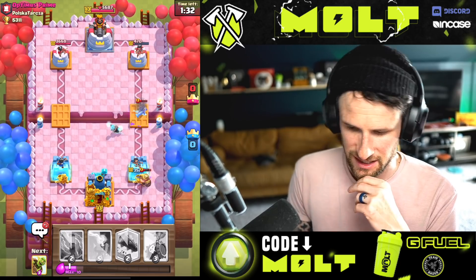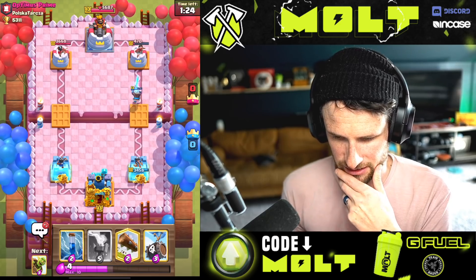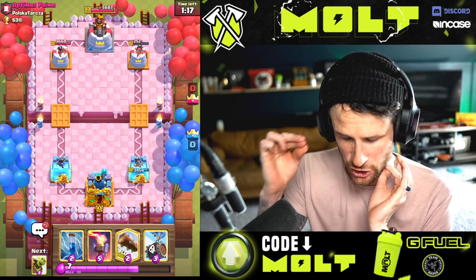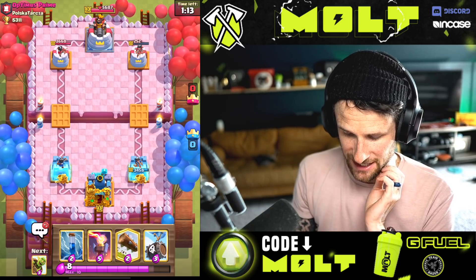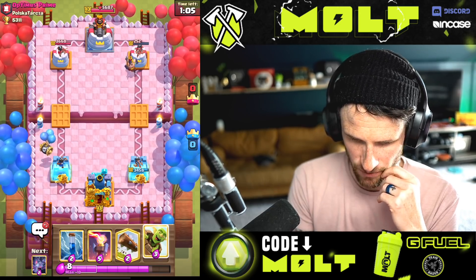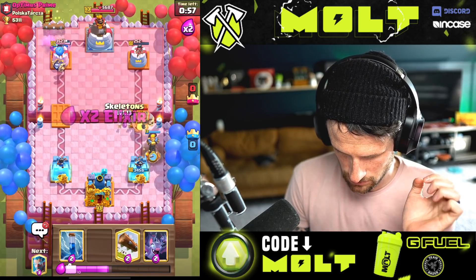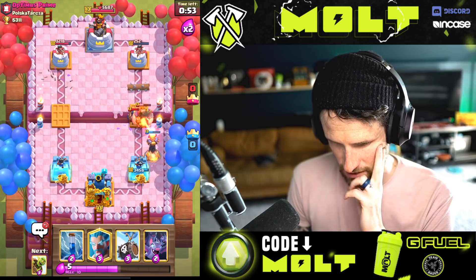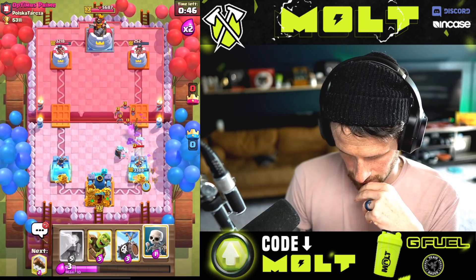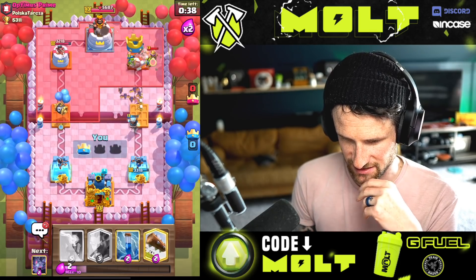Miner's obviously gonna get a little bit of damage done there. Nice — that's just free chip, I'm really surprised he did that. This time I imagine he's going to go Miner to block my Inferno Tower, so I'm not gonna let him do that. I'll drop this off right over here, go deep barrel here — he's gonna miss it with the Log. Log this back, Zap this, throw this down. Push this lane because he already logged and we should have that cycle — yeah, he's in trouble now. That should be game over for him.